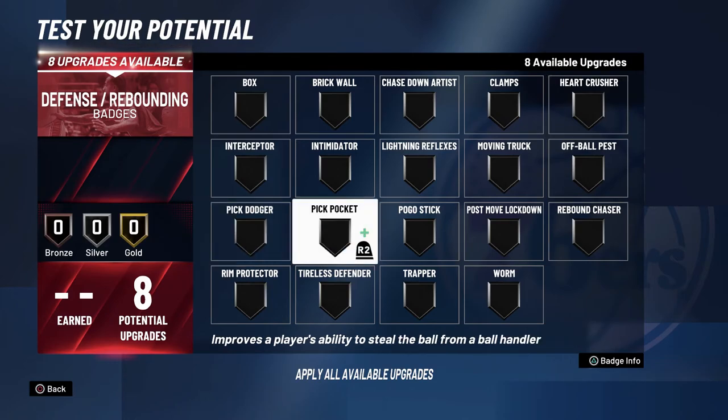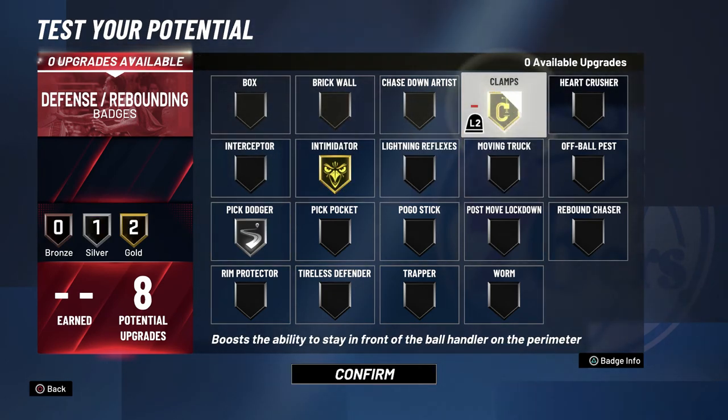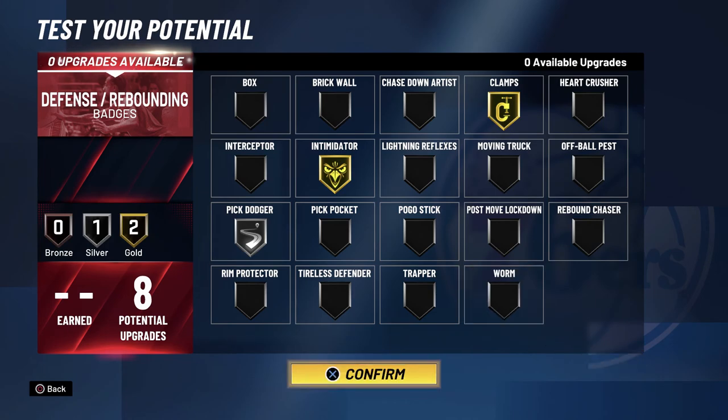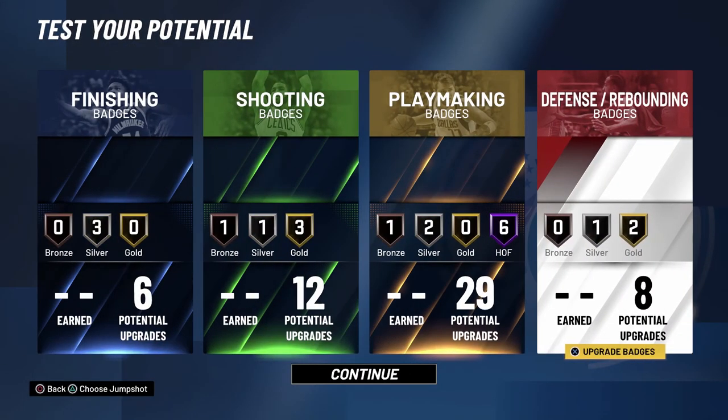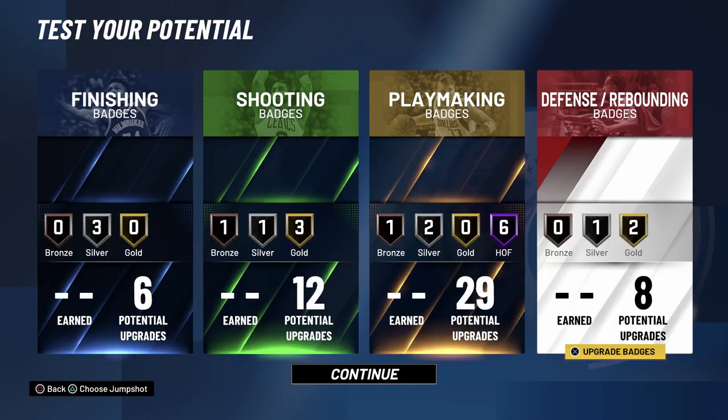For defensive badges I feel like eight is the perfect amount for a non-defensive build. We went with Pick Dodger Silver, Intimidator Gold, and Clamps Gold. That's the video — if you guys want some gameplay then please leave a like and comment. Peace.